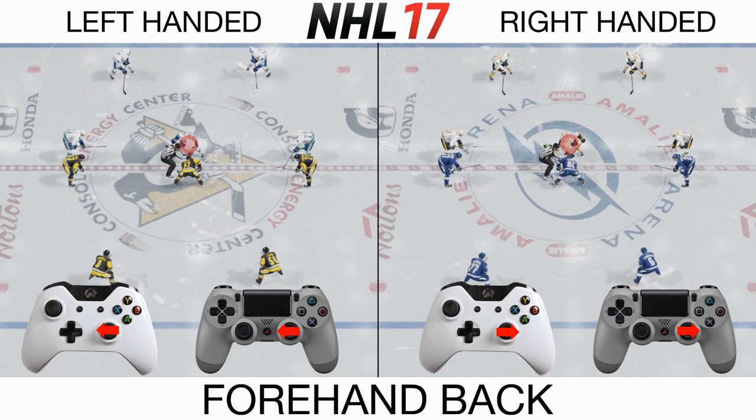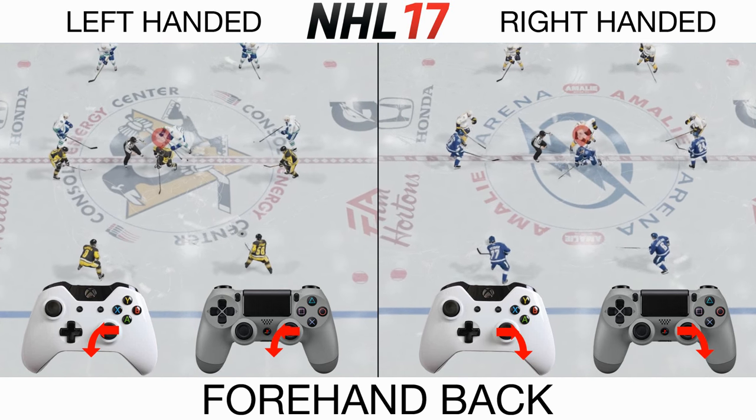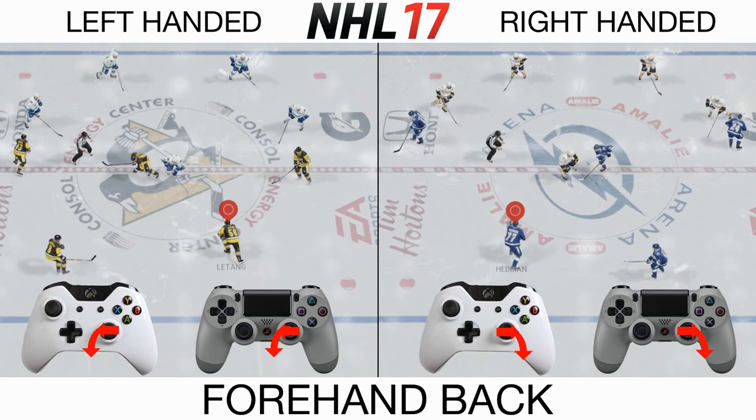Hold your stick to your player's forehand. When the ref starts to move, swivel your right stick downwards. This will always win it back to the opposite defenseman as the backhanded faceoff.